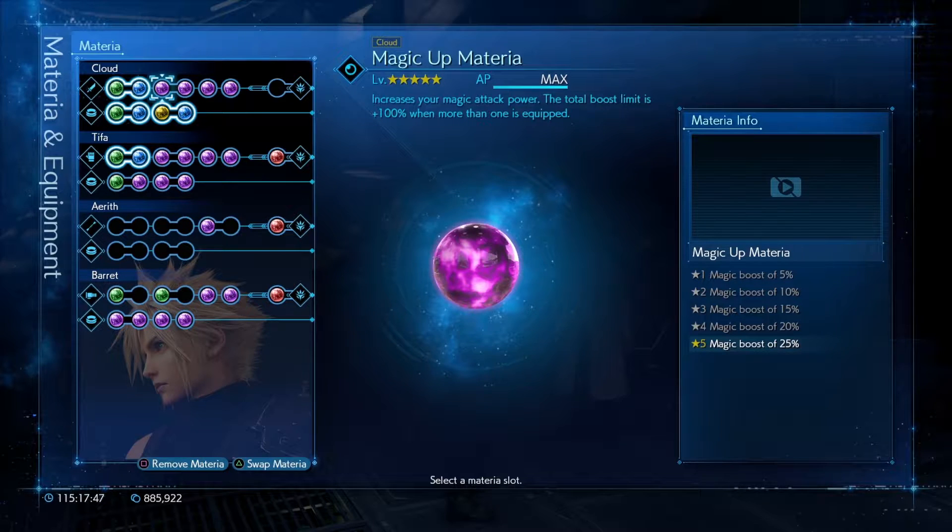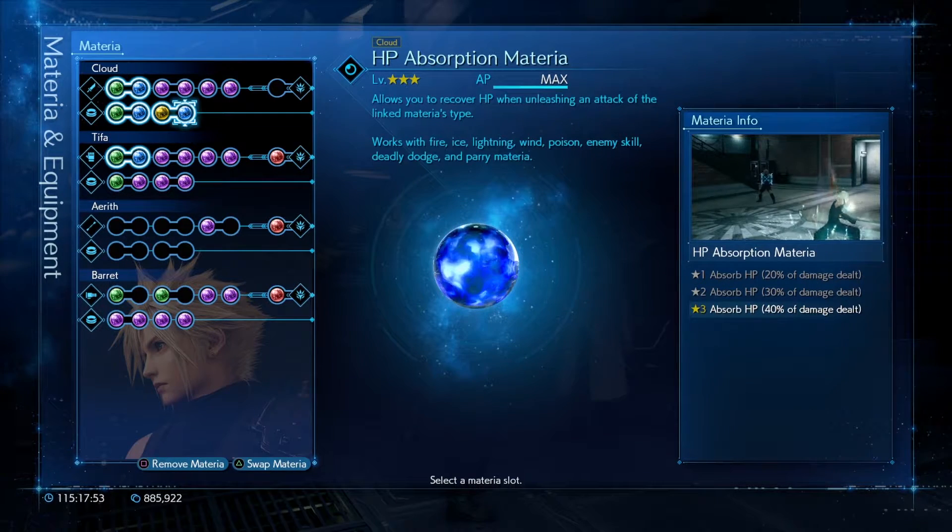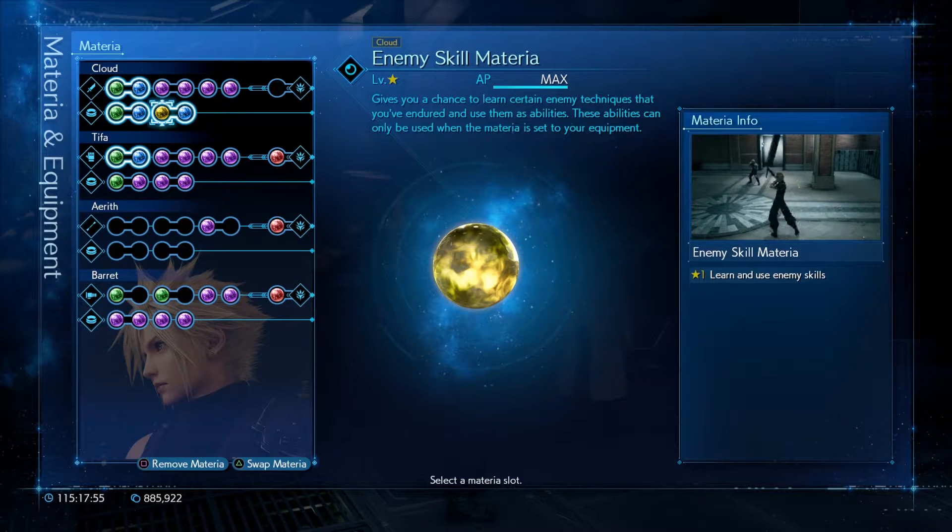Let me finish my materia setup here. As you can see, I have the magic materia on, ATB Stagger, First Strike, and HP Absorption linked up with Enemy Skill.